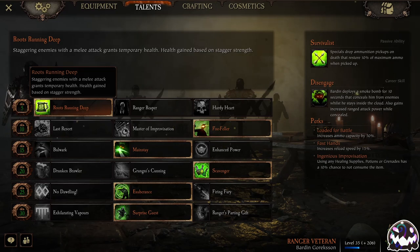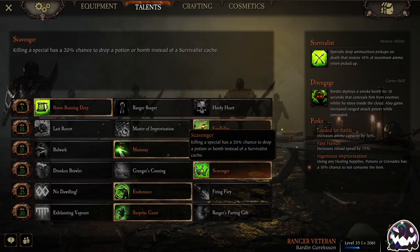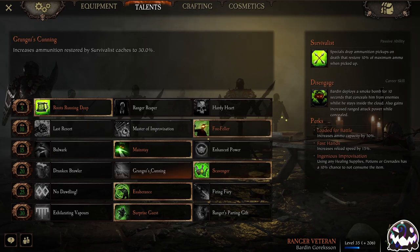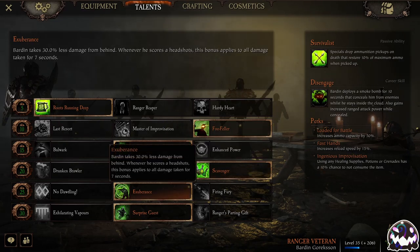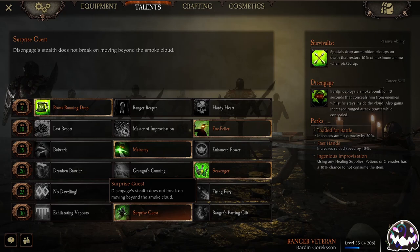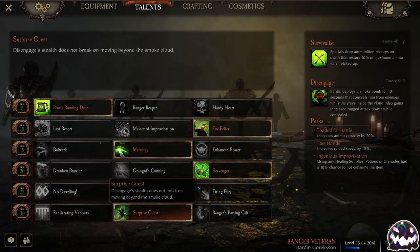I'm running Stagger Temp HP with the One-Handed Hammer since the Stagger on One-Handed Hammer is really, really huge. I'm running Attack Speed because I just like Attack Speed. Mainstay Scavenger, because Scavenger is very, very good — you could honestly run any of these three, but I like Scavenger the best for this build. Exuberance for the damage reduction, because Ranger Vet desperately needs damage reduction. And then Surprise Guest, because I'd prefer to go more defensive and selfish since I don't know who my team is going to be. If I was running with a group that I knew, I would pick Exhilarating Vapors, but because I don't know, I'm going to be running Surprise Guest.